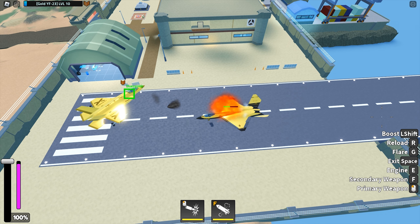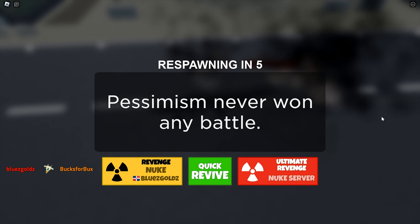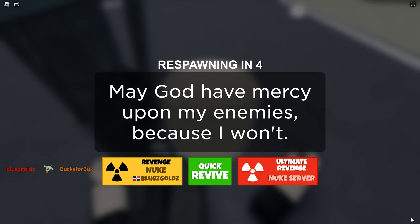It takes 15 missiles from the Gold F-35 to destroy the Gold YF23. That's pretty tough. The regular YF23 can only withstand 6 missiles from the Gold F-35. That is a huge difference in health between the Gold YF23 and the regular YF23. I think their damage is the same. The Gold YF23 is slightly faster than the regular YF23, but the health is much higher. They have similar core capabilities, so the real difference between the Gold YF23 and the regular YF23 is only the health.